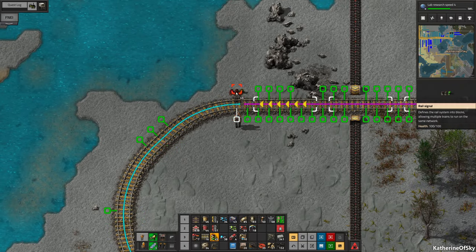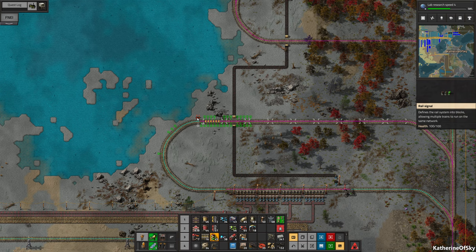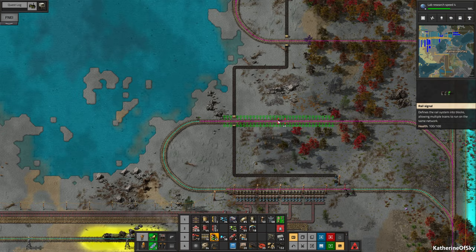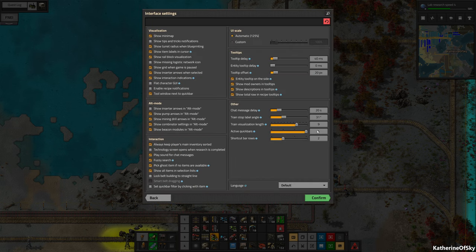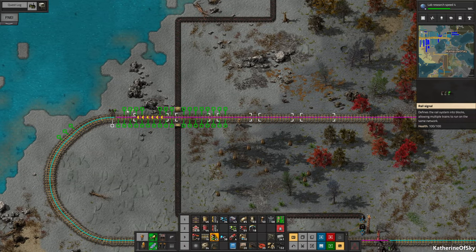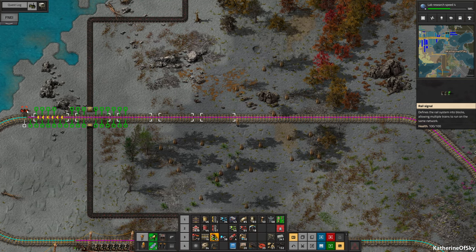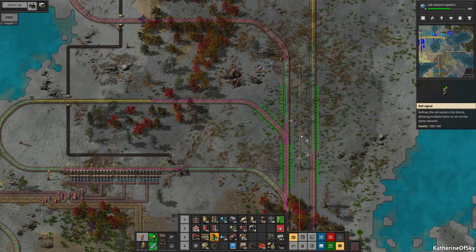The next signal can go kind of here, but that one is too close. What we can actually do is go into our settings, interface, and set Train Visualization Length to five — that way we don't have to count. I wish it would just show without needing the mouse over, but it's okay — it doesn't really matter that much.